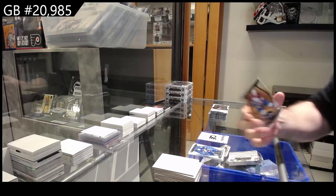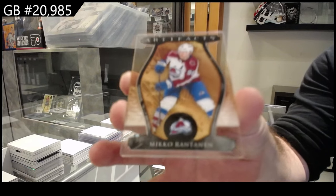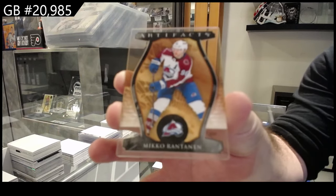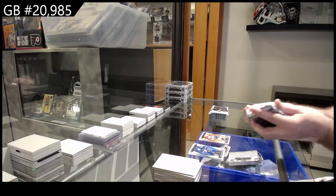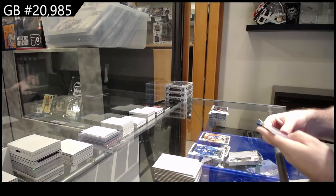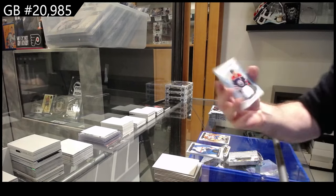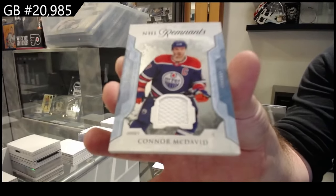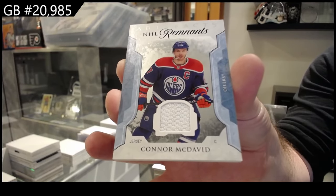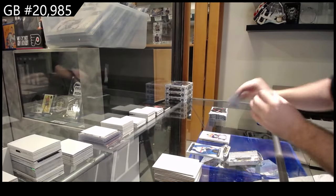We've got a Plexi of Rantanen. You know what's interesting, Mike — a lot of times when you get one big SP card or whatever, I feel like it's two in a case. We've got a remnant of McDavid. That ain't too shabby for the Oilers — Connor McDavid.